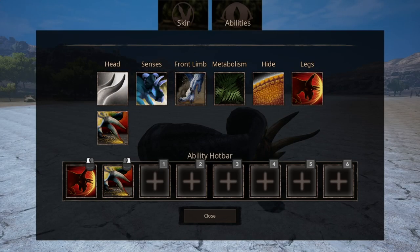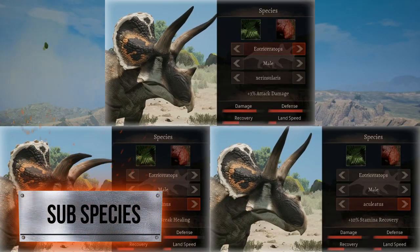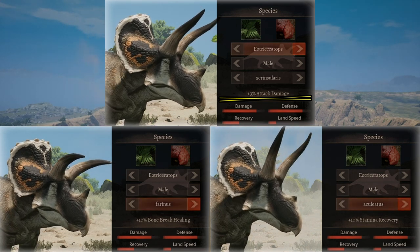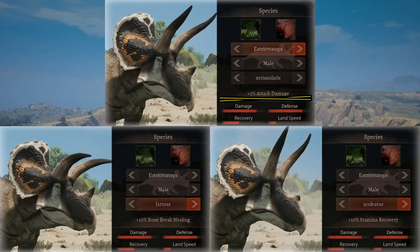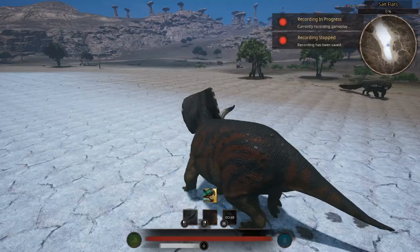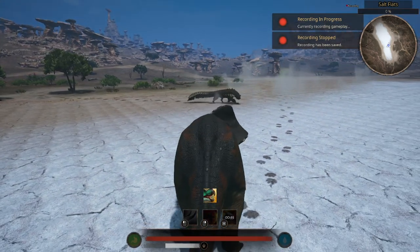If you're fighting in groups, I would just change from lone survivor to stampede. When it comes to subspecies, I would choose the extra boost in attack. Due to the way the eotriks fights and the fact that his stamina recovery is just absolutely trash, you need to aim to finish the fight quickly — or at least before your stamina runs out.